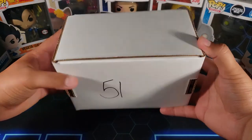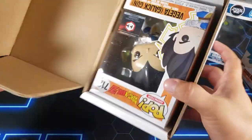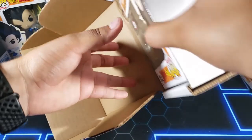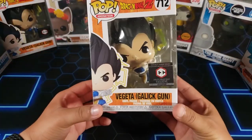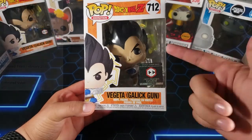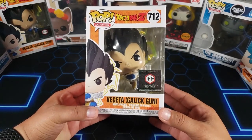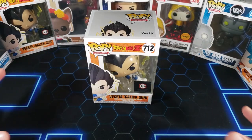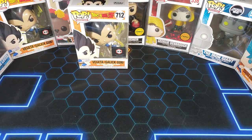We got number 51, let's see what's inside. Three, two, one... we got — as long as it's not a duplicate... no, no. So we got Vegeta Gallic Gun, which is probably worth nothing. I think I have three other ones already — you can see one right there — and besides these two I think I have another two. This is just not a good mystery box.